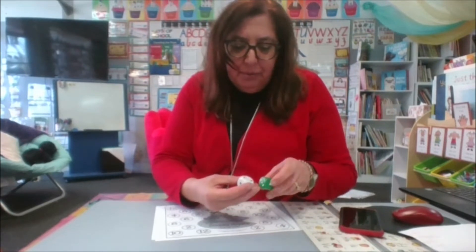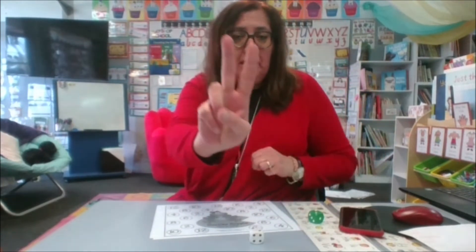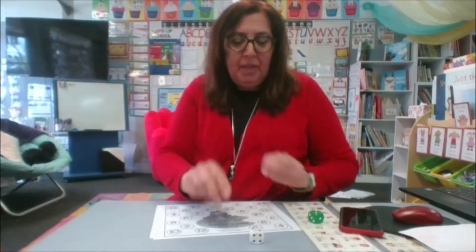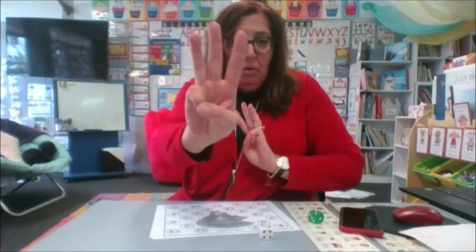What if I was to roll a two? Two and another two is four, so double two is four. How about double three? Put up three fingers on one hand and three fingers on the other — one, two, three, four, five, six — so double three is six.